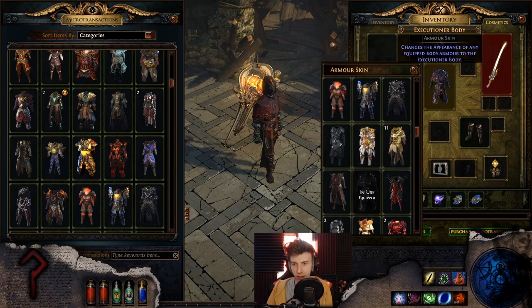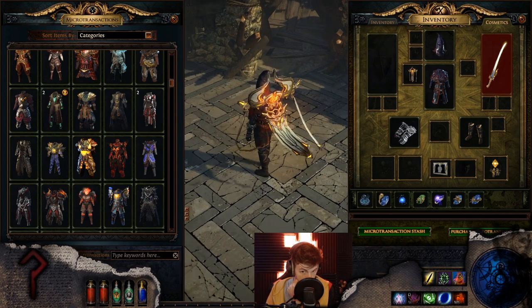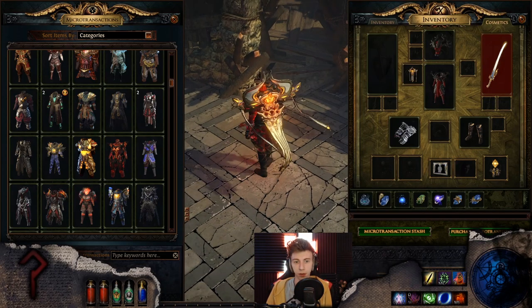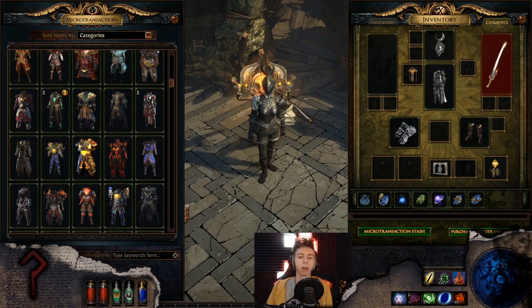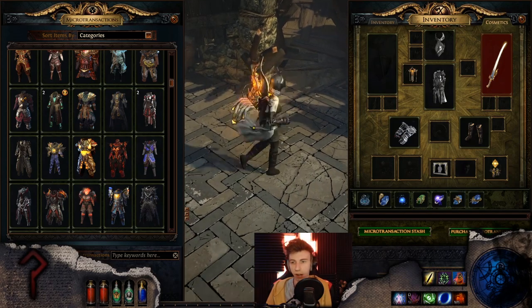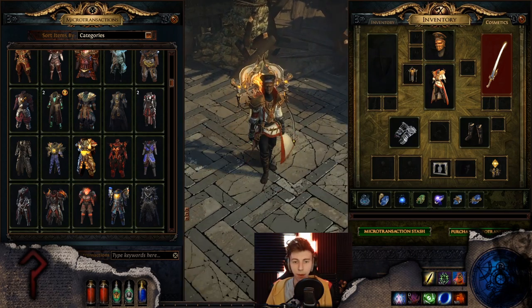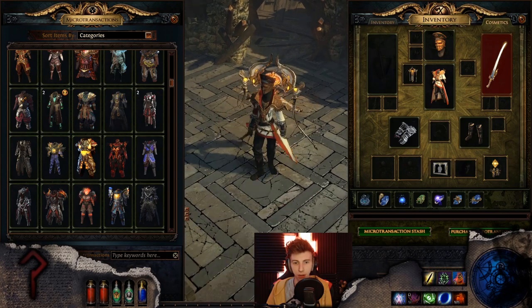I really like that set though — the worst character effect of all time is on this set and I can't use it because of it. There are some shrooms growing out of your chest. Iri is really starting to grow on me — I never thought I'd say that, but this combo is trash though. Faith Guard — I like it with Faith Guard. I think it really fits nicely. Faith Guard is great.